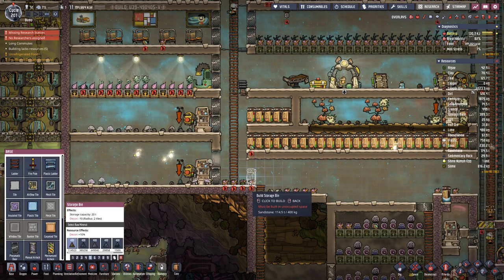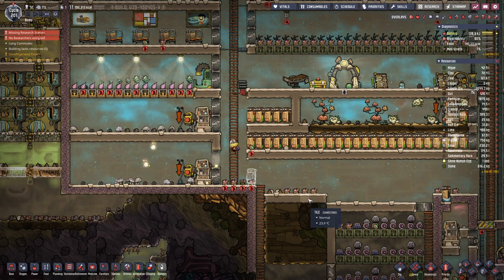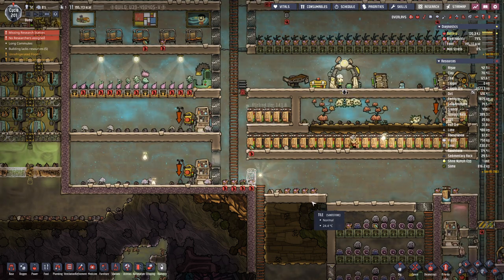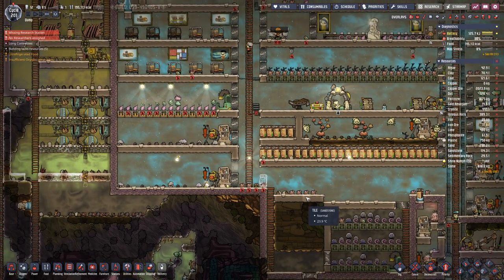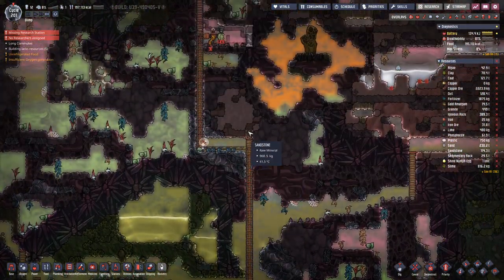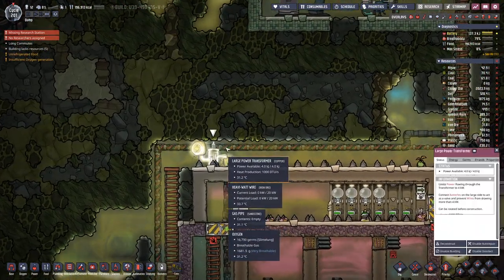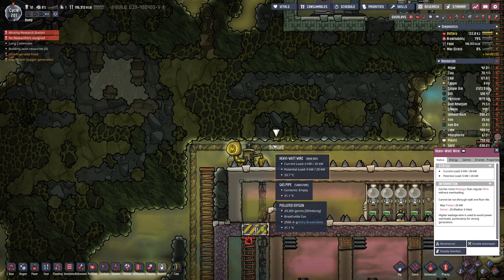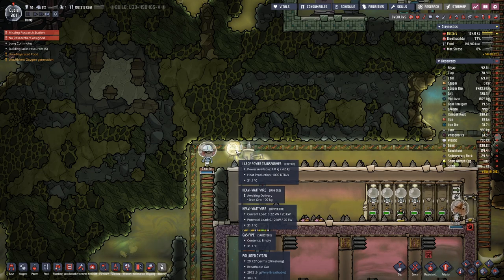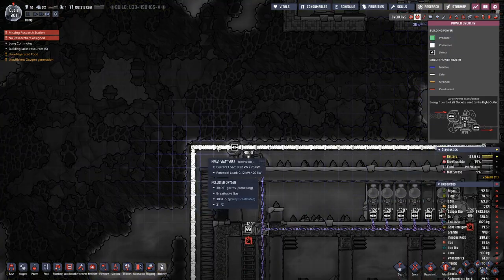Let's have a storage bin here. Then check our progress up here — that's actually looking nice. Let's take that wire, hook that up, and cancel this one. And it is still connected.